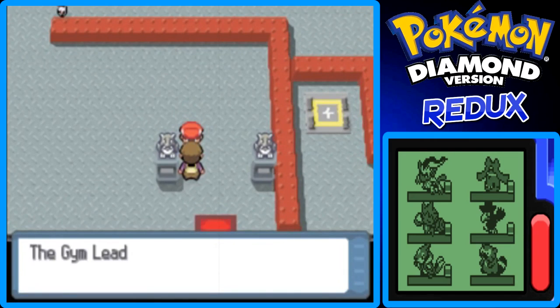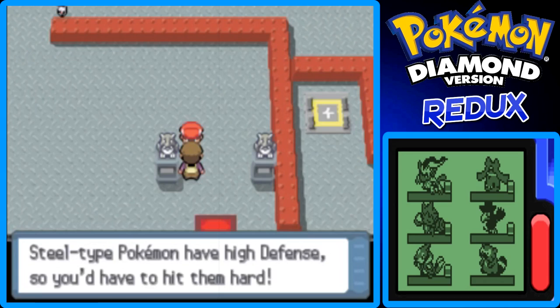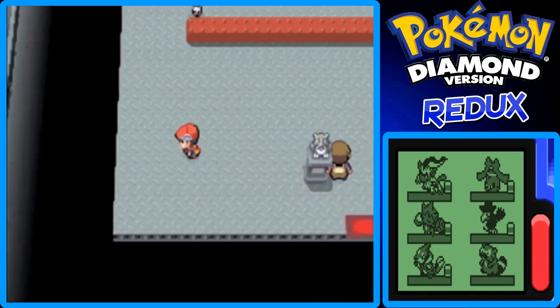Let's talk to the Vice Giver. Hey there, champ-to-be. The Gym here uses Steel-type Pokemon. Steel-type Pokemon have high defense, so you have to hit them hard. Okay, let's do it.